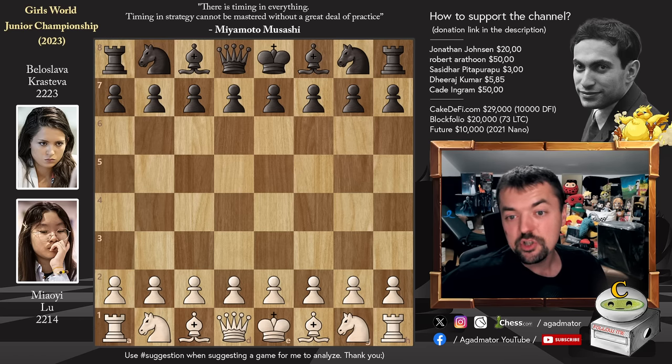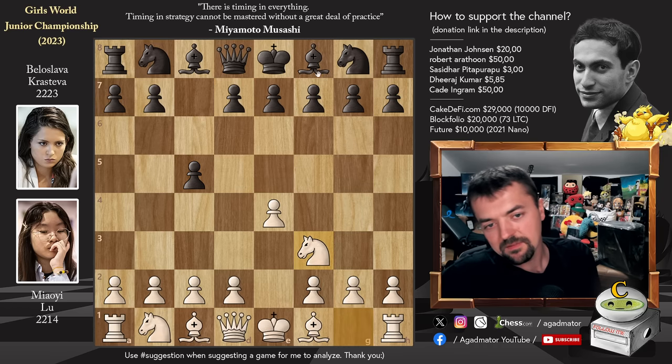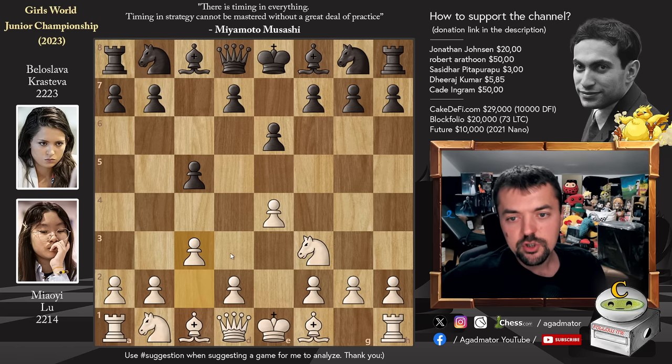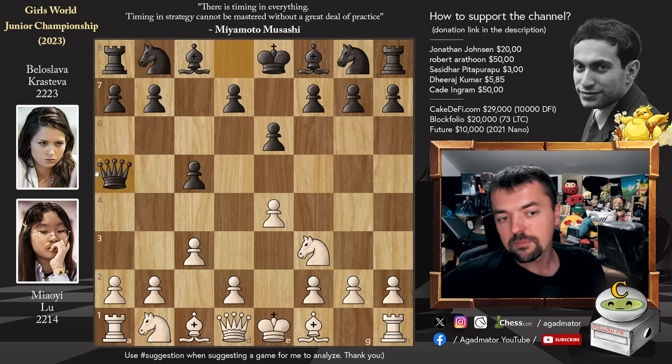Miao Ilu has the white pieces and she opens with Pawn to e4. We have Pawn to c5 - Beloslava goes for the Sicilian defense. Nf3, e6, and now Pawn to c3, the Alapin variation against the Sicilian. You will pretty much always see d5 or Nf6 here - those are the top two moves - but here we have Qa5, trying to completely throw Miao Ilu out of her opening book, and it's a really tricky move to face.